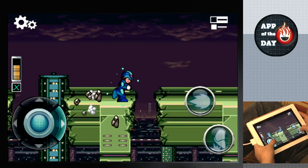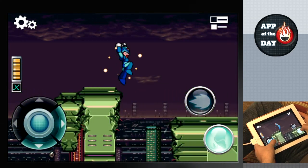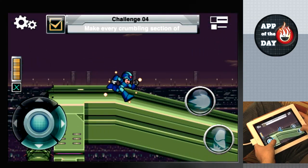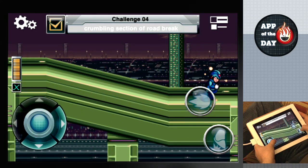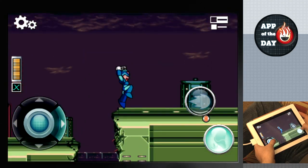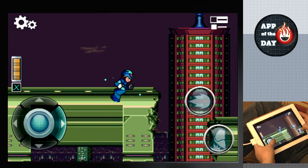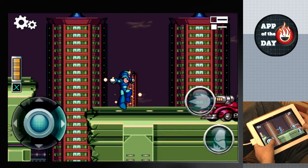There's no Rush in Mega Man X. Oh, so it's not timed? No, there's no dog. The dog's name is Rush. In the original Mega Man you get the dog, which would be like a flying platform or a high jump. Was he named after the band or the political commentator? I don't think either.